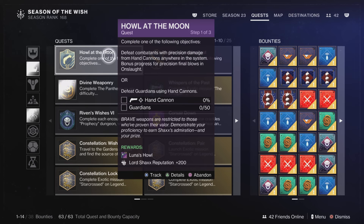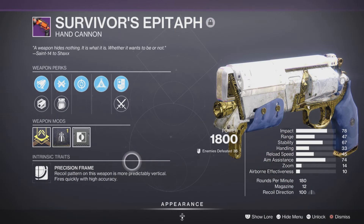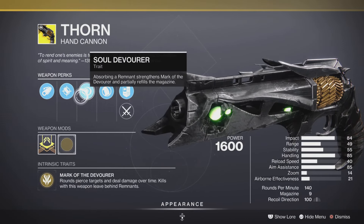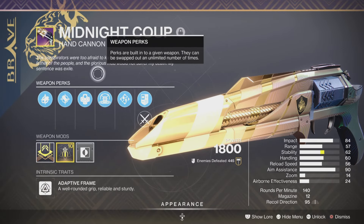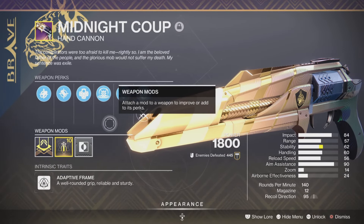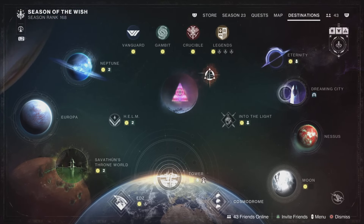For this quest we need to get precision kills anywhere in the system, with a bonus if we are in Onslaught. Pick your favorite hand cannon. I started off with the Survivor's Epitaph because it has really good accuracy, then moved on to the Thorn, and finally landed on the Midnight Coup.